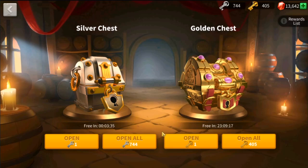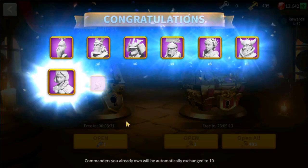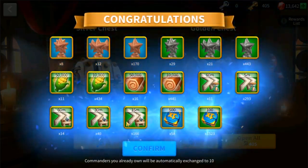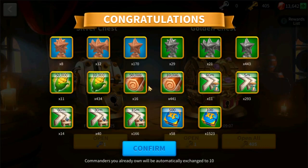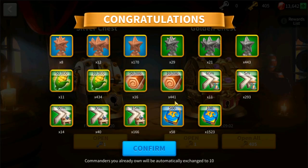So let's first open the 744 silver chest keys, because they're like useless — well, not really useless, but they don't really give nice things. But you will get a lot of these commanders here, which will be useful for when you have Past Glory in KVK. You have sculpts to change with.